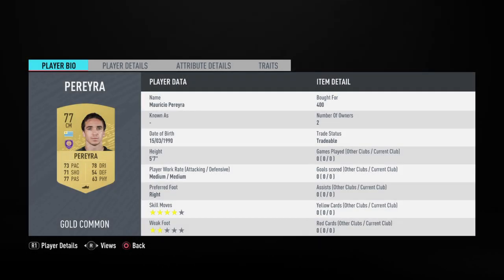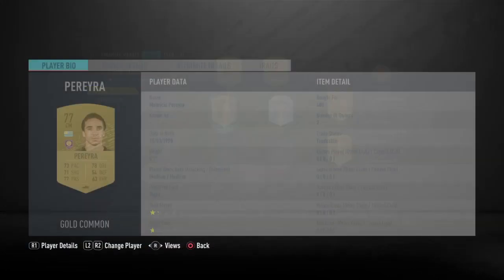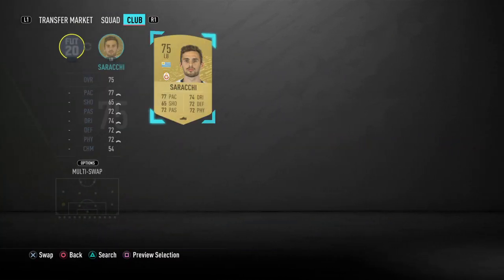Next up we've got Mauricio Pereira, who was 400 coins but you may be able to get 350 on bid. He's another MLS player.